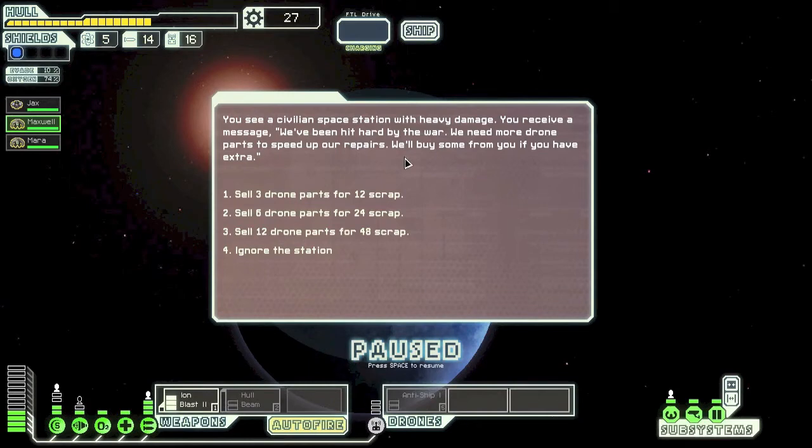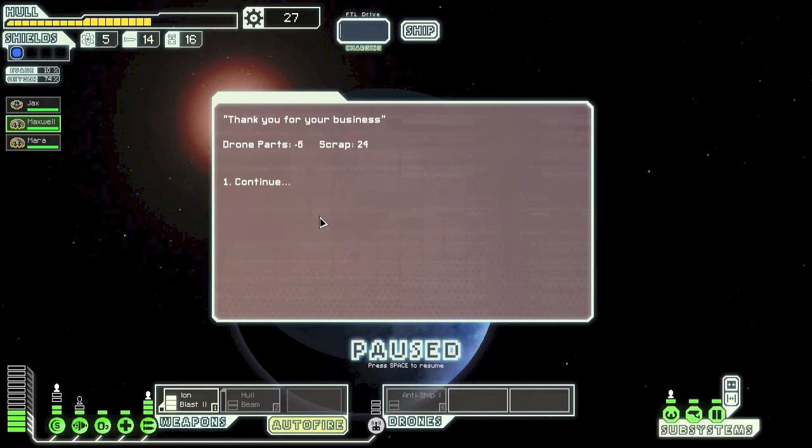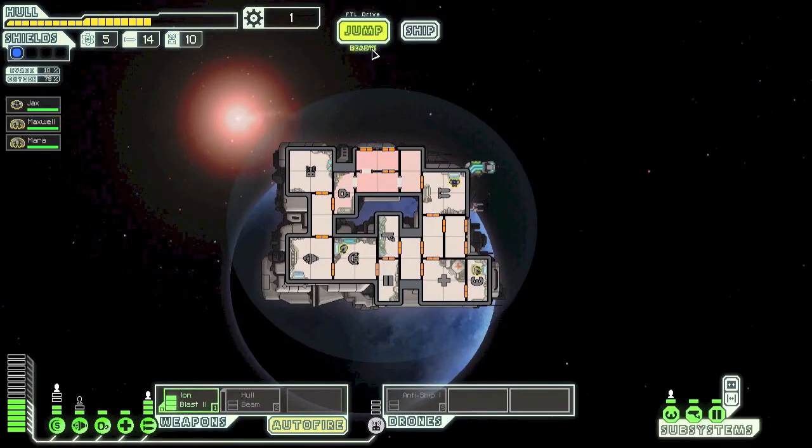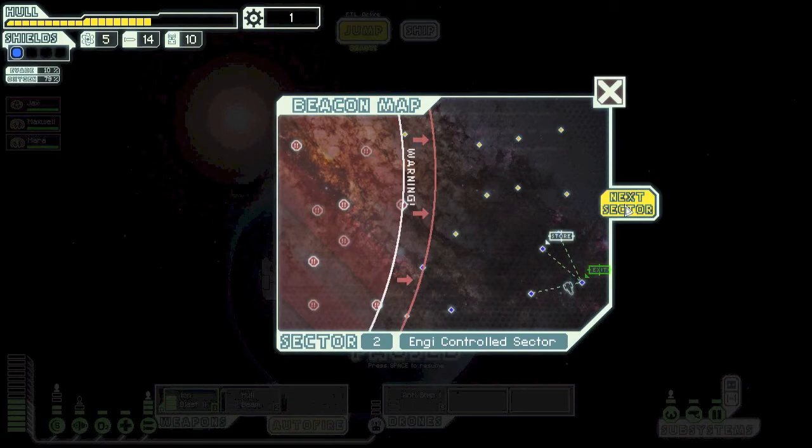We can sell drone parts — we'll sell six for 24 scrap. Then we can upgrade some power. On the map, those areas are where the enemy's coming from — if you're behind there the rebels can attack you, quite dangerous, you'll most probably die. Well, you guys might be better than me so you might not die. But I'm pretty bad — I would definitely die.